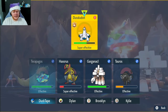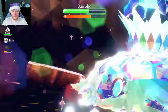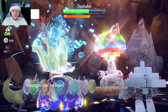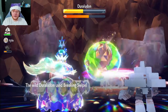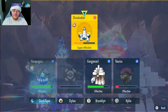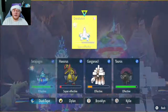We Stellar Terastallize now. You can see the animation — the turtle is on top, the Tera Form turtle underneath it, and every single type circling us, meaning we get Stellar STAB for extra damage. Our HP is now 524, our stats have gone up even more, and the amount of damage we're taking is next to nothing. It might not be the fastest Pokemon to raid with, but it's a very strong Pokemon for raids.